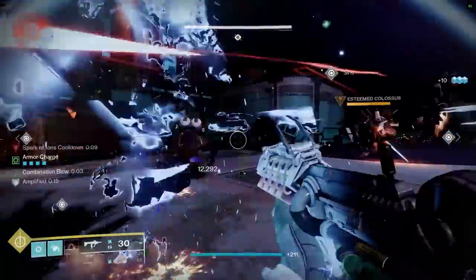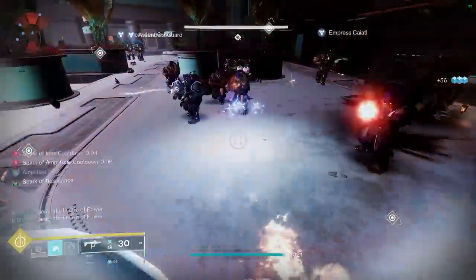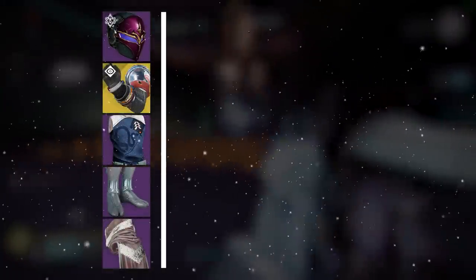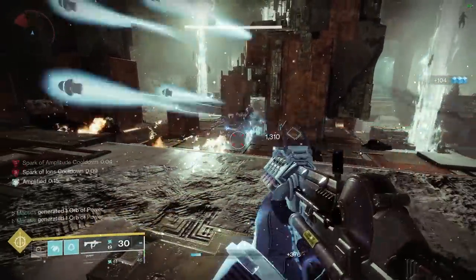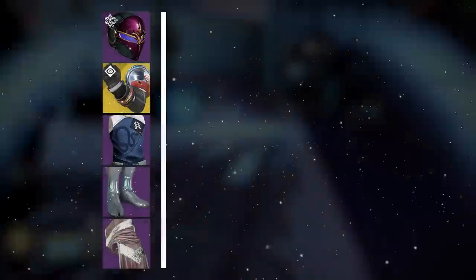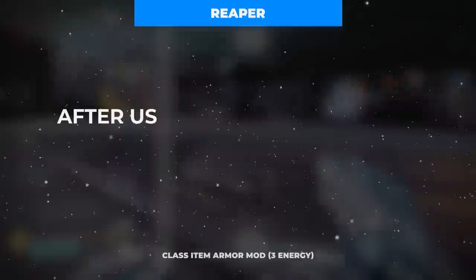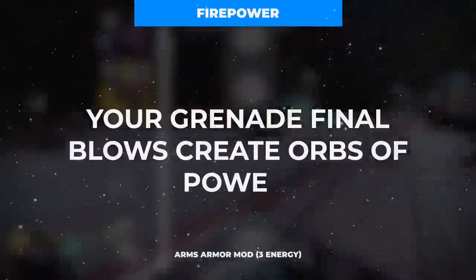With everything we've touched on so far, we have a lot of very strong components that work really well on their own. But to make this whole concoction truly insane, we need our mod setup to serve as the theoretical glue to bring it all together. We first want to focus on generating as many orbs of power as possible — which in addition to our existing generation method in Spark of Amplitude can be achieved with an elemental siphon mod on the helmet through elemental weapon multikills, Reaper on the class item through weapon final blows after class ability cast, and Firepower on the gauntlets through grenade final blows.